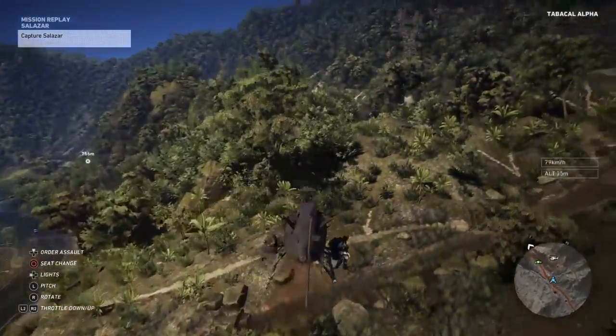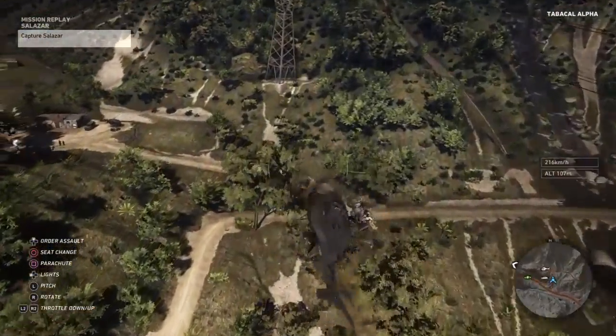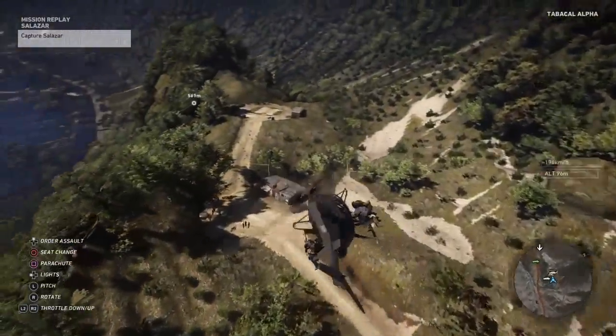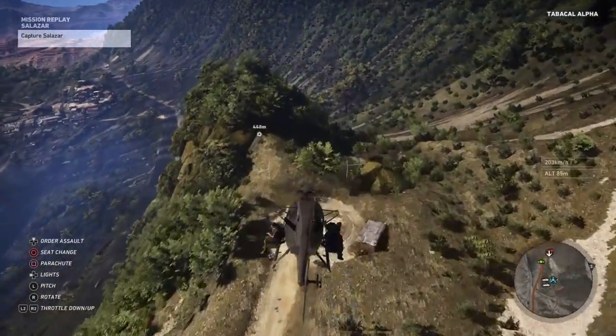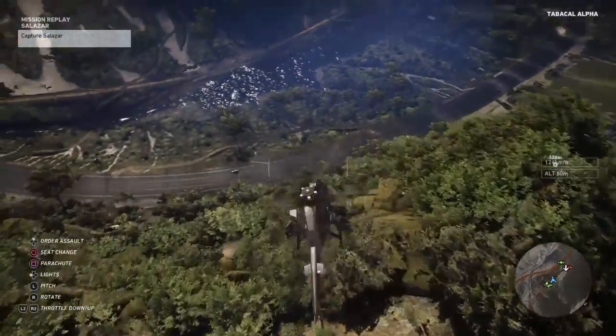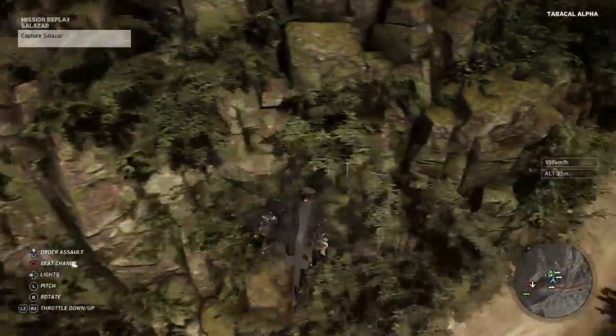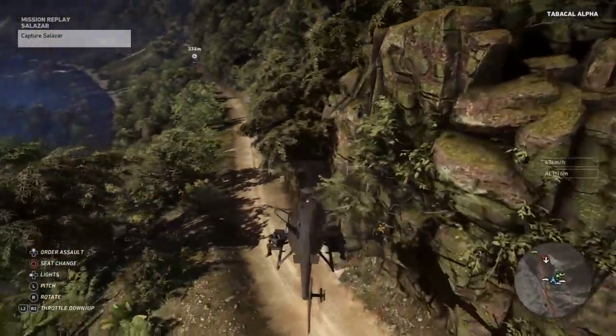Basically all you're going to do is get up in the chopper and get ahead of them, then just plant the chopper right in the road. There's a big turn there, but yeah, the road's right down here — just pick a spot.